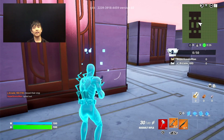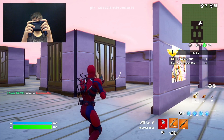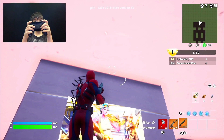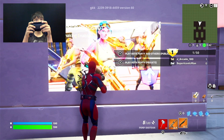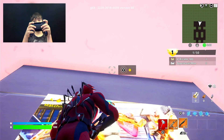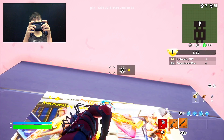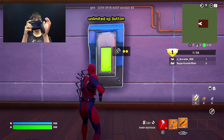So if you walk around here, it's any of the paintings. Look straight at the painting and then look straight up. If you can't see it, just scan the wall — but it's right there. Press on that; it'll be the unlimited XP button.